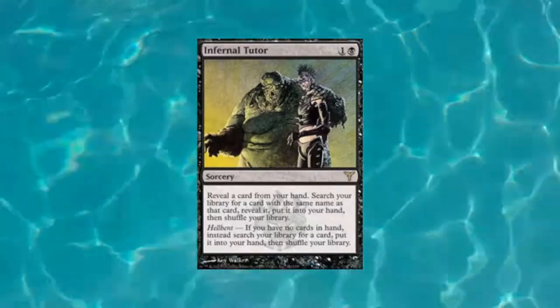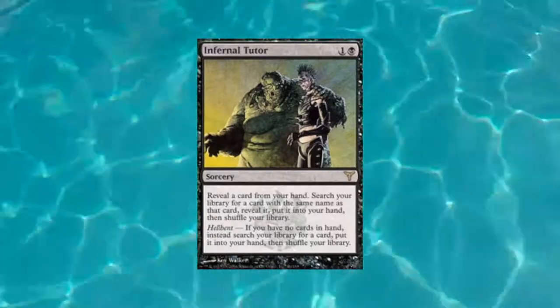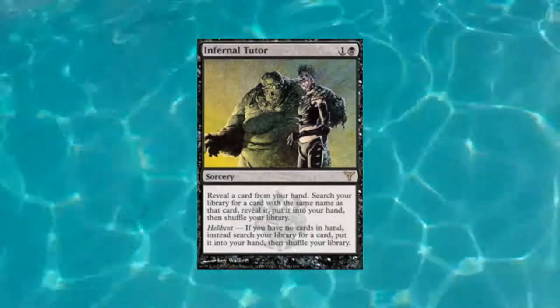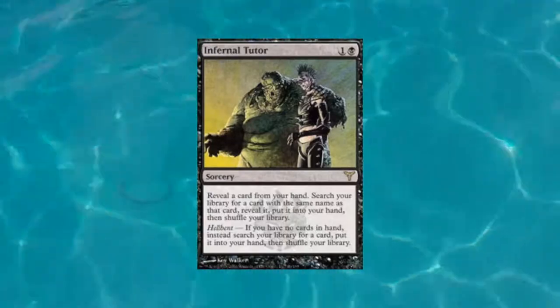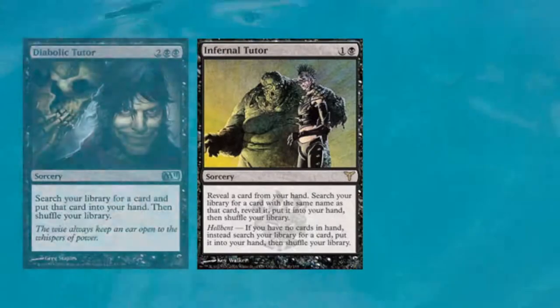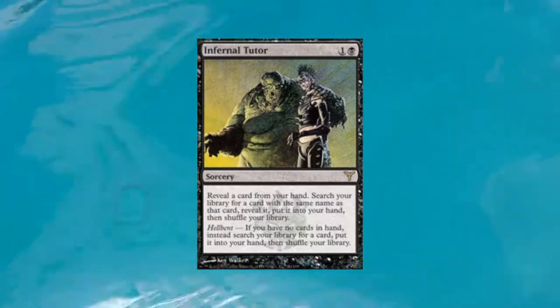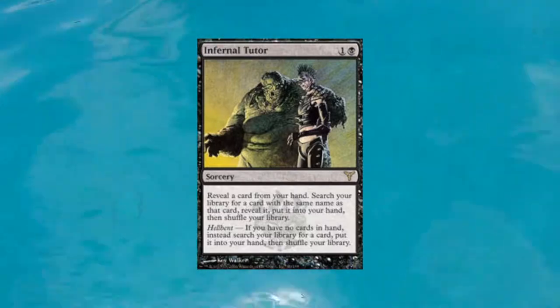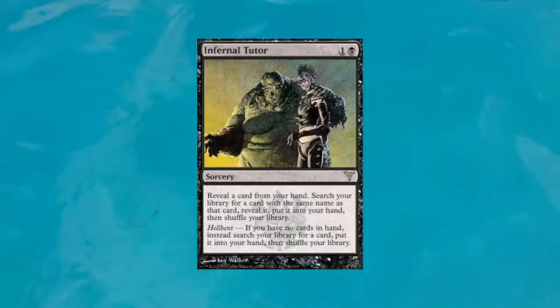I could see this being good in places like Modern and other eternal formats. The going rate for a tutor that gets you any card from your deck to your hand these days is on Diabolic Tutor — that's four mana for a sorcery. When you can get that kind of effect for two mana like the old-school Demonic Tutor, that is incredibly powerful, especially going right to your hand and not just to the top of your deck.